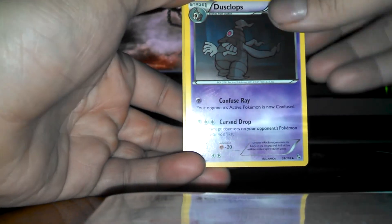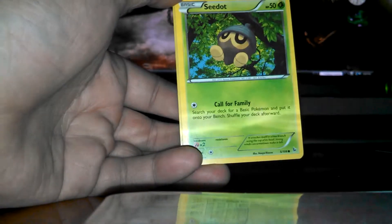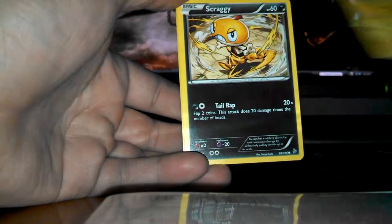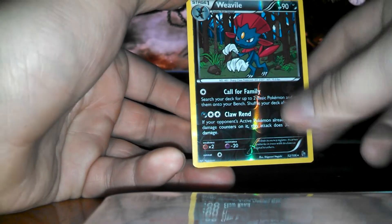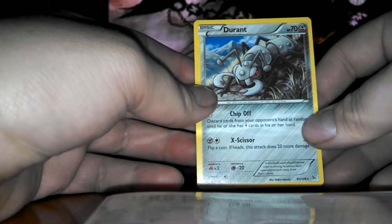Another Mega Charizard Y pack here. Alright, we have a Dusclops, Nuzleaf, Avalugg, Seedot, Scraggy, a Pineco, a Weavile Reverse — I really like that, it's awesome in play — and a Durant. Pretty cool.